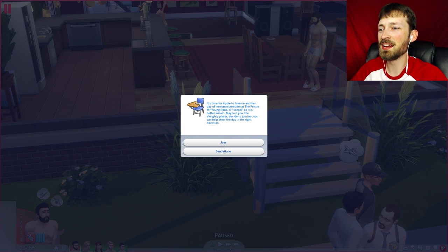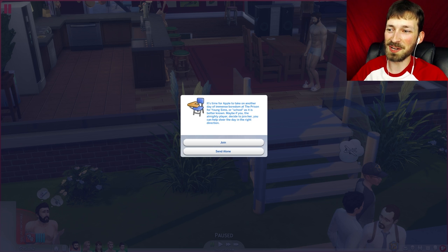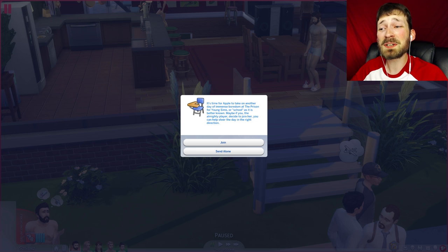It's time for Apple to take another day of immense boredom at the prison for young Sims — or school, as it's better known. Maybe if you the almighty player decide to join her, you can help steer the day in the right direction. I think if I send her alone I can then pick Tommy, and if I send him alone I can then pick Barbie. The problem is I don't know if they'll all go to the same school, so today is gonna be Apple's day at school.